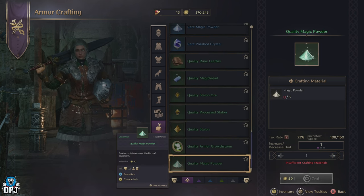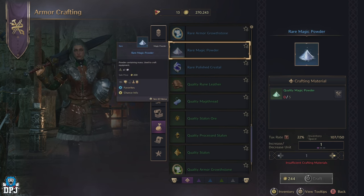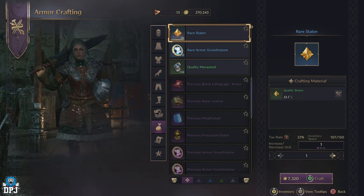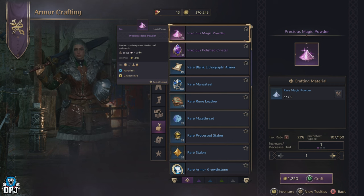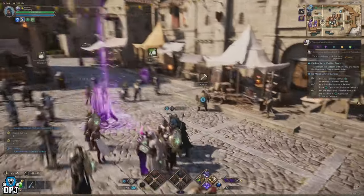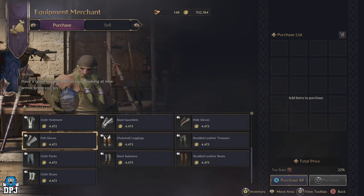Dissolving armor and weapons isn't an option for most players, so what other methods can you use? Well the most notable and efficient way is just crafting them. In games like this you can always use that pyramid basis of building up, and this game is no different. The way it works is: 5 magic powder crafts you 1 quality magic powder, 5 quality magic powder crafts you 1 rare magic powder, and 5 rare magic powder will craft you 1 precious magic powder. Starting at the bottom with magic powder from dissolving white gear, it isn't too hard to work your way up. 1 white weapon dissolved gives you 20 magic powder.